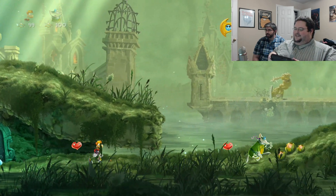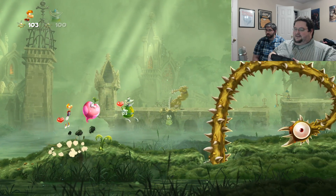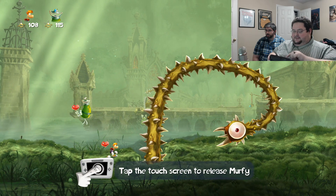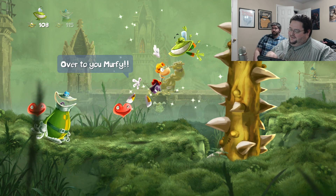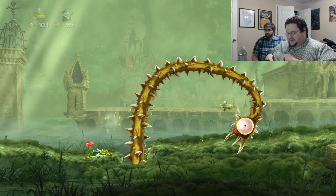We both got hearts out of that. Free heart! So this is the lightning bug race. Okay, what do we do with that guy? Tap the screen to release — that's right. So I'm going to be your little helper. That's right, I'm no longer Rayman. I'm little green monster Murphy.